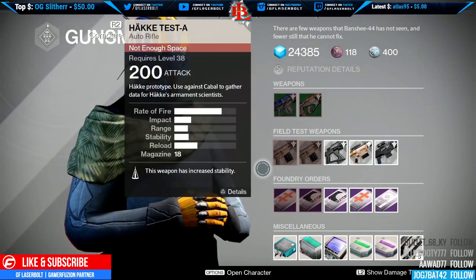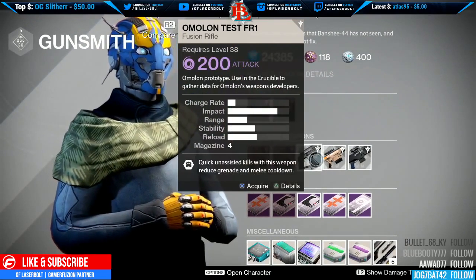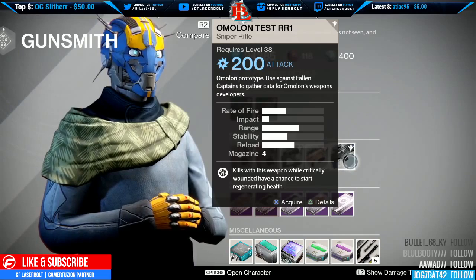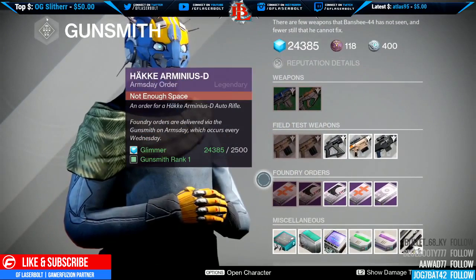For field test weapons, we have the Hoki Test A, which is an auto rifle — you have to go kill Cabal and gather data from them, so that's PVE. The next one is used against Fallen targets to gather data, so that's PVE as well. Then we have one used in the Crucible, so PVP, then one used against Cabal which is also PVP, and the Omnigle Test RR1 used against Captains. So we have a mix of PVE and PVP. If you want to level up your gunsmith, now is the time — you'll want to focus on PVE more than PVP.